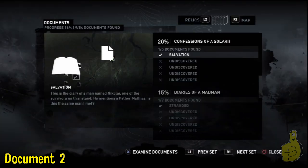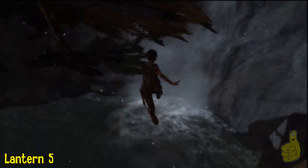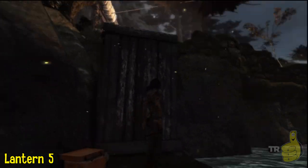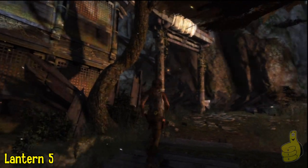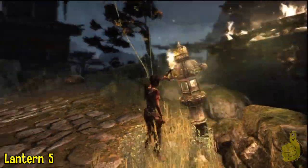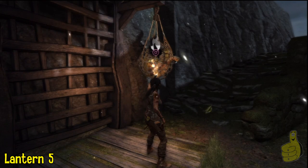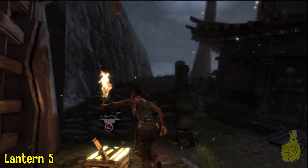The fifth lantern will actually complete the Pyromaniac Challenge, so that'll be two challenges under our belt. But before we do that, we're going to drop down and get some extra XP down here. Climb back up and we're going to backtrack a little further, light our torch — which is kind of unnecessary, but we're going to do it anyways — and climb up and above. Make sure you collect your points there.